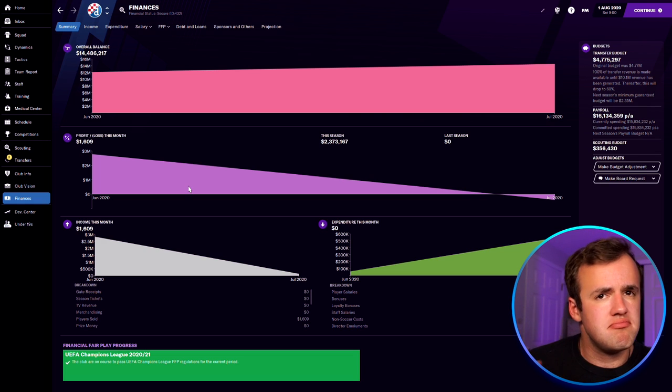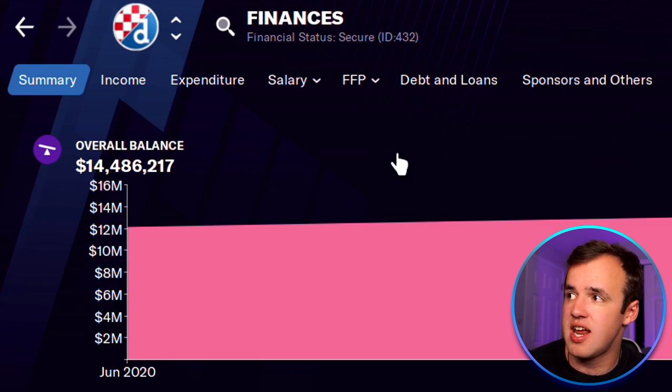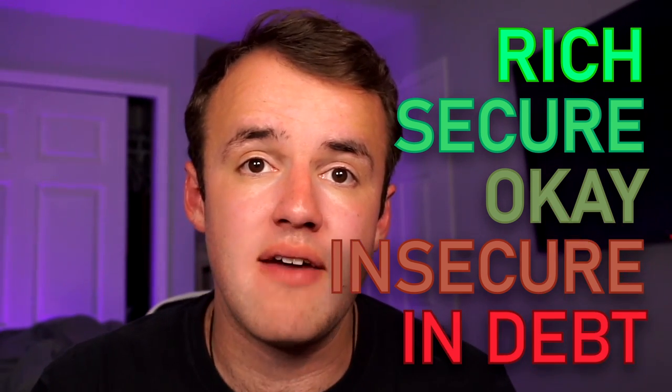At any club, you will go to the top of your finances screen and you will see a financial status. This is a general indication of how healthy your club is financially. It goes from rich, to secure, to okay, to insecure, bad — and I'm pretty sure there's a range below that, but I avoid it like the plague, and you should too.